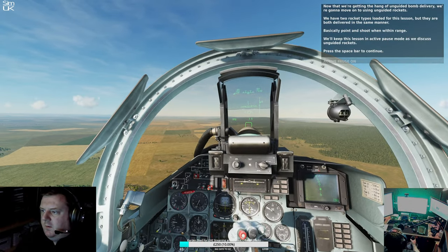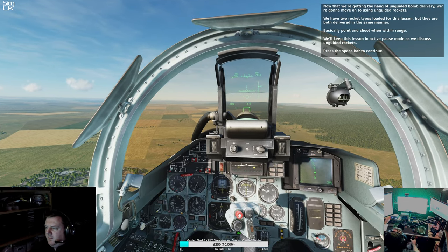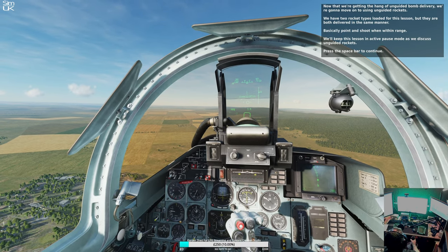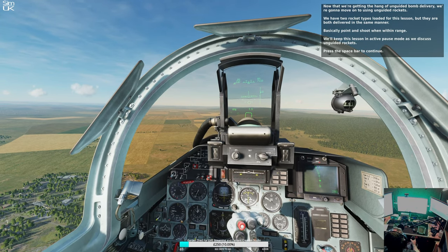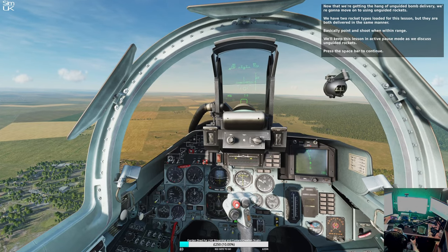Now that we're getting the hang of unguided bomb delivery, we're going to move on to using unguided rockets. We have two rocket types loaded for this lesson, but they're both delivered in the same manner — basically point and shoot when within range. We'll keep this lesson in active pause mode as we discuss unguided rockets. Press the spacebar to continue.